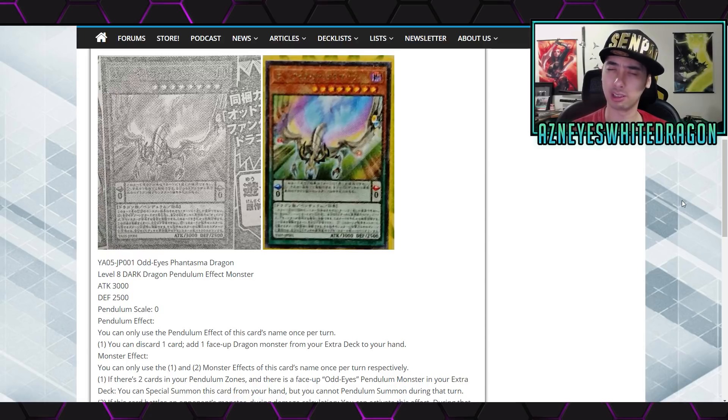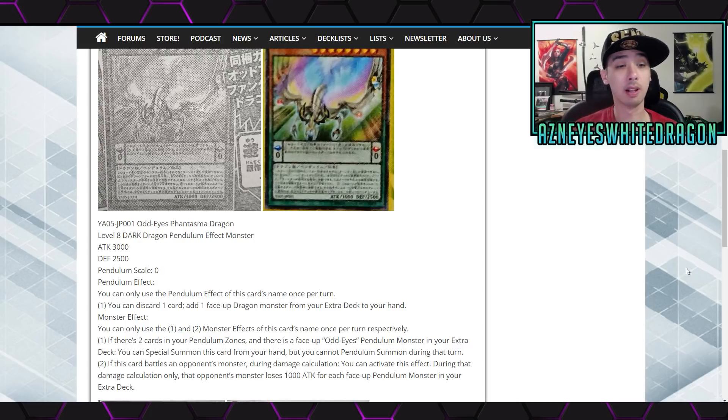I think this is like the first time we've actually gotten a pendulum that is a scale 0, as far as I'm aware. Here's the artwork, and let's go ahead and check out the effect. The pendulum effect is: you can only use the pendulum effect of this card's name once per turn. You get to discard one card to add one face-up Dragon monster from your extra deck to your hand. The monster effect — you can only use this card's first and second monster effects once per turn respectively. The first monster effect is: if there are two cards in your pendulum zones and there's a face-up Odd-Eyes pendulum monster in your extra deck, you can special summon this card from your hand, but you cannot pendulum summon during that turn.